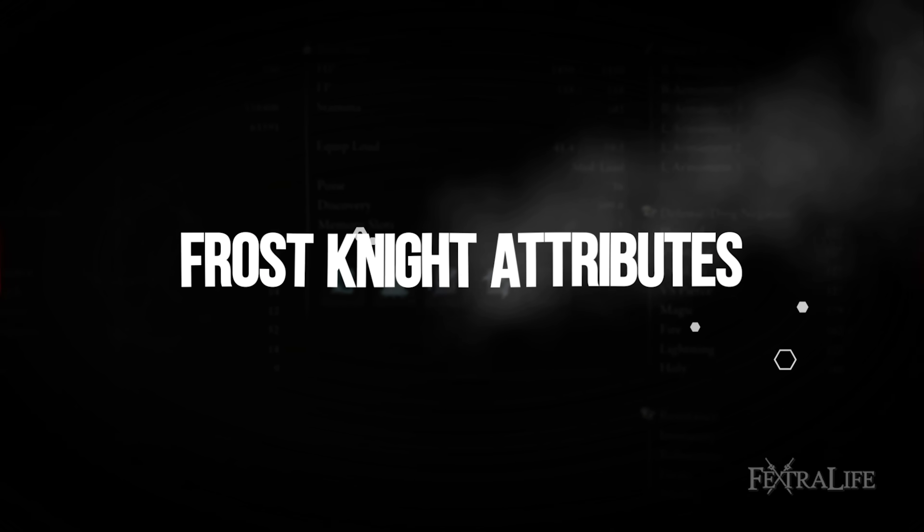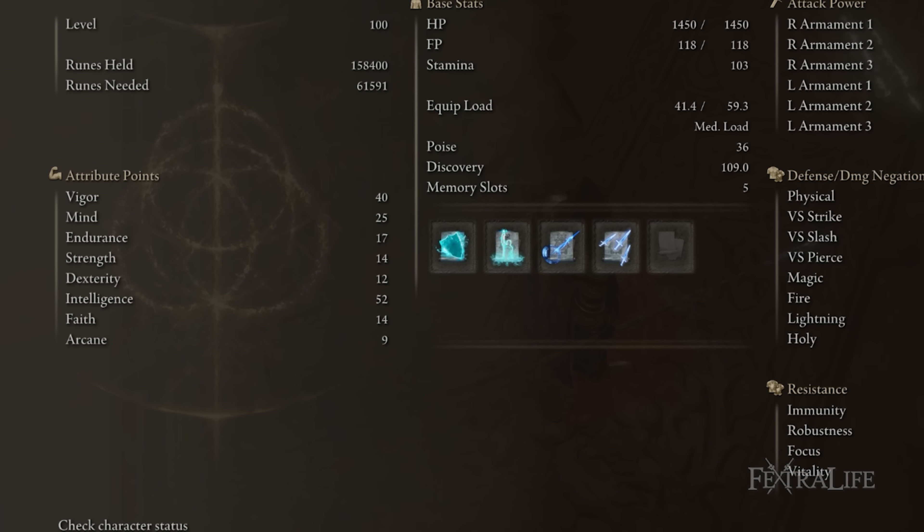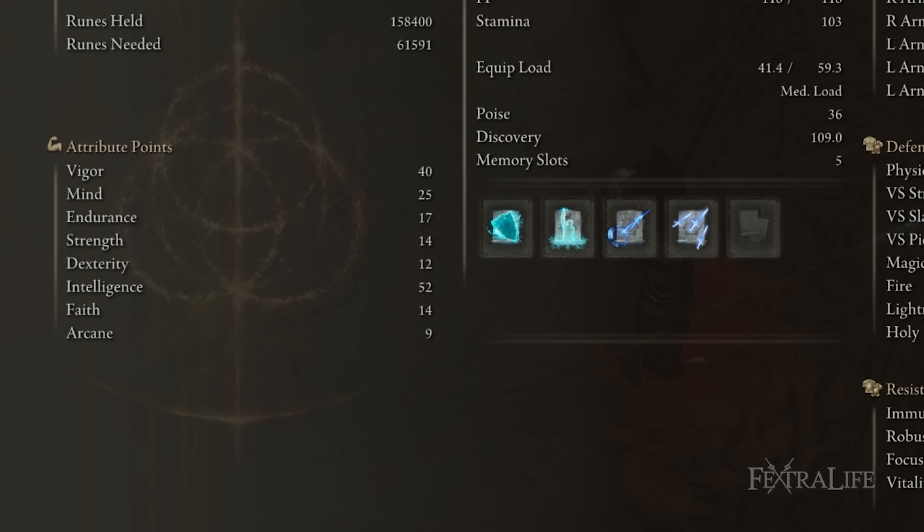The stats for this build are 40 Vigor, 25 Mind, 17 Endurance, 14 Strength, 12 Dexterity, 52 Intelligence, 14 Faith, and 9 Arcane.